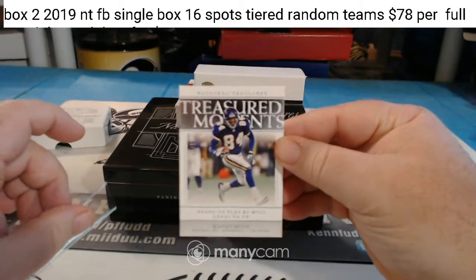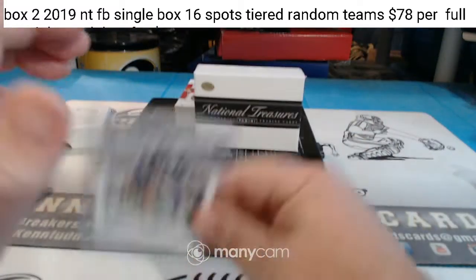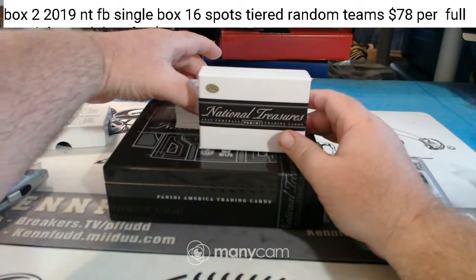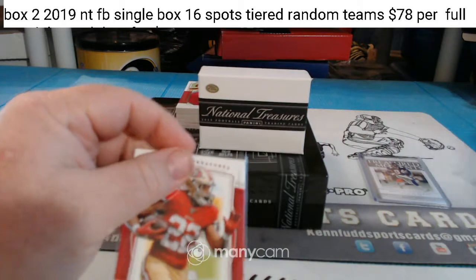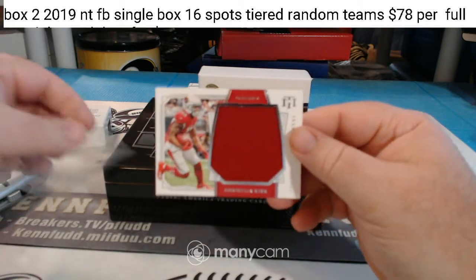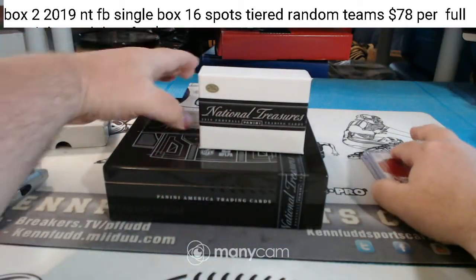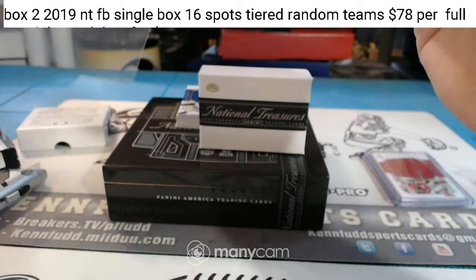Looks like a random 75 Treasured Moments for the Vikings. Reed Roofer for the 49ers — Matt Ratha, jersey number 22. For the Cardinals, Christian Kirk jumbo patch, 99 for Reed Roofer. For the Houston Texans, five of ten DeAndre Hopkins.